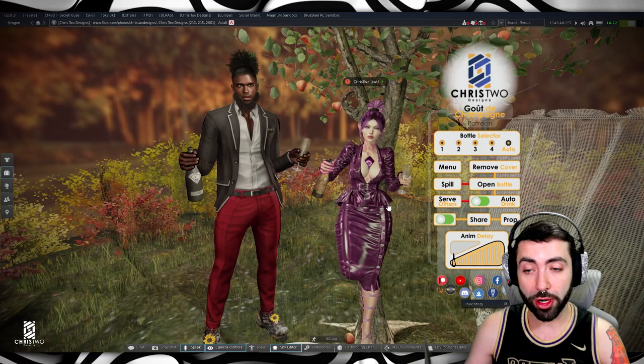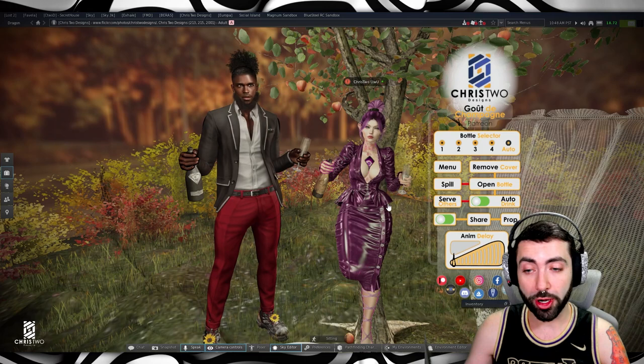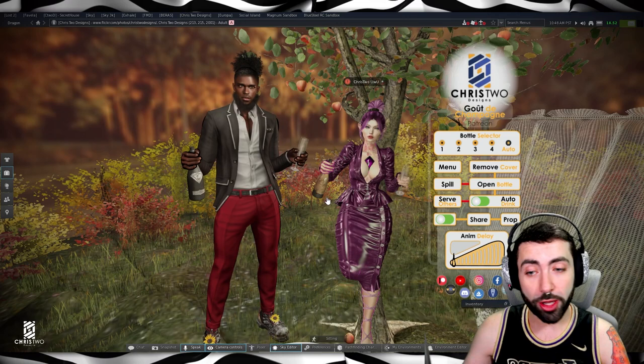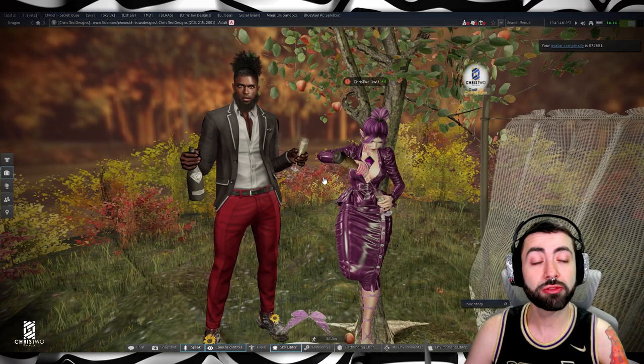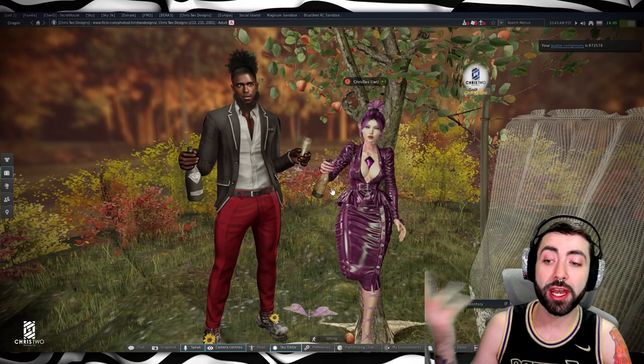If you'd like to refill at any point, you just need to click on your bottle. You saw you threw it away and you are refilling it now. Anytime you do the same thing, you will throw the glass away and you're going to receive a new one. If I keep clicking here and don't stop, it will keep filling and filling glasses. And when it gets to the sixth one, it will throw the bottle away and get a new one. If you got the packed version, you will get a random one.